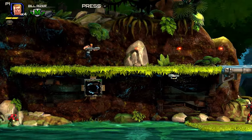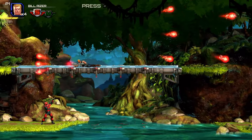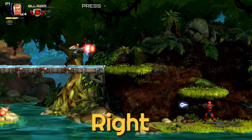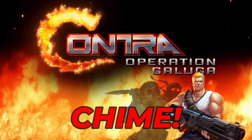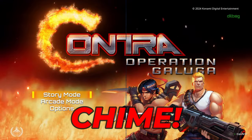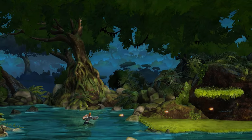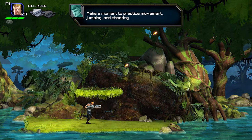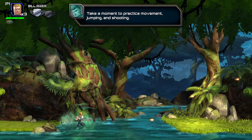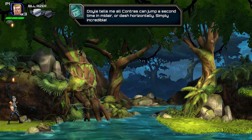The first thing I did with this demo, much like any true Contra fan did, was enter up, up, down, down, left, right, left, right, B, A. We got a chime sound, so that's good news. But nope — no 30 lives, which sucks, because let's be honest, using this code is how most of us beat the original game for the first time back in the day.